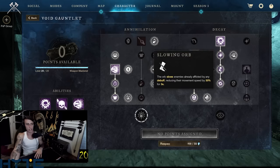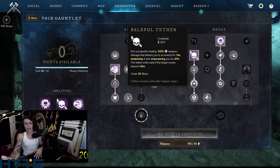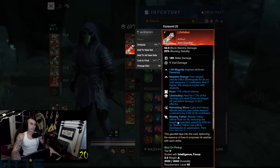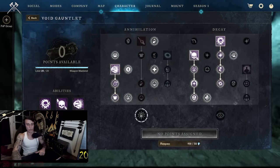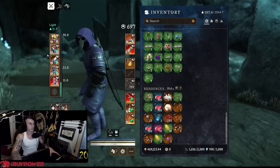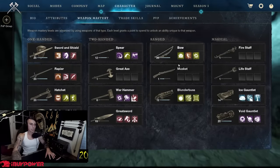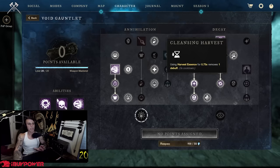Orbit Decay has a 30% slow for three seconds. Slowing tether — thanks to my void gauntlet artifact — gives a 42% slow. So I have double slows with the void gauntlet, and then I have a root, stagger, and healing reduction with the Scream — the healing reduction coming from my gloves. One thing not a lot of people know: if you use Harvest Essence, your right-click ability on the void gauntlet, for 0.75 seconds you remove a debuff.